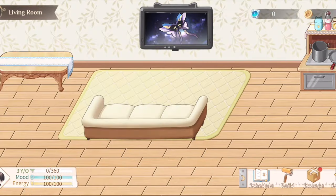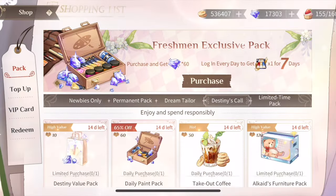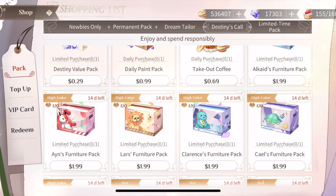One thing to note about furniture: if you go to the general shop, there are furniture packs available to buy. The patch notes say they're one-time only, but it's a bit unclear what that means — I'll be asking customer support for clarification and will put any reply in the comment section.